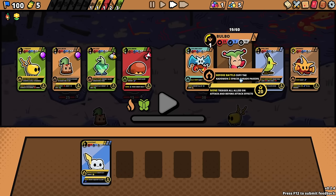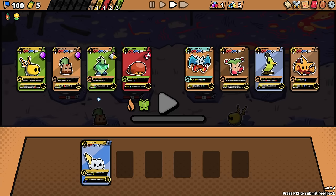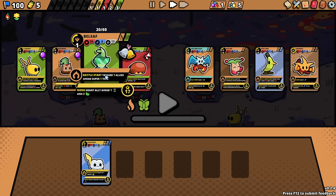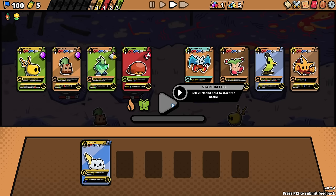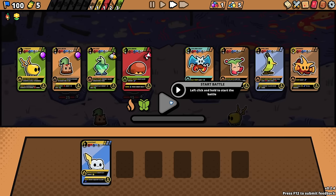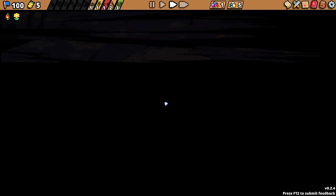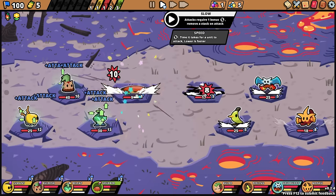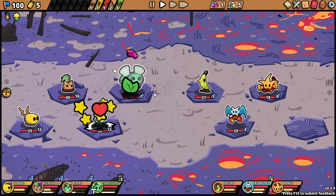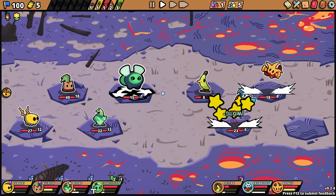There's a lot of interesting stuff here. I think Bulbo's interesting too. Copy the KatoMon two spaces ahead's passive — we'd do what, yours? I mean, I don't know yet, it's a little weird. We could even grab you, but I don't think so. I'll probably go for peeling at this point. I think that we made so many things into fire types, and then we have this guy that's weak to fire types in our front. But hey, what are you going to do?